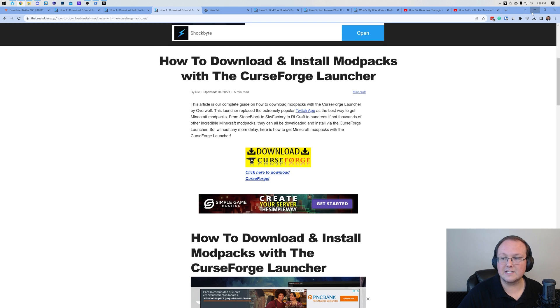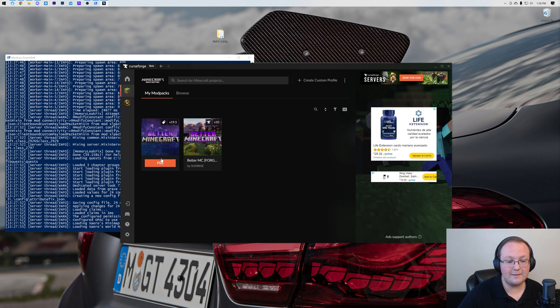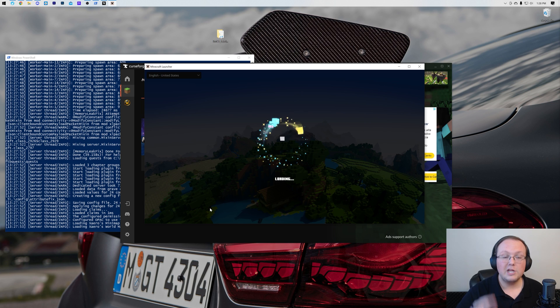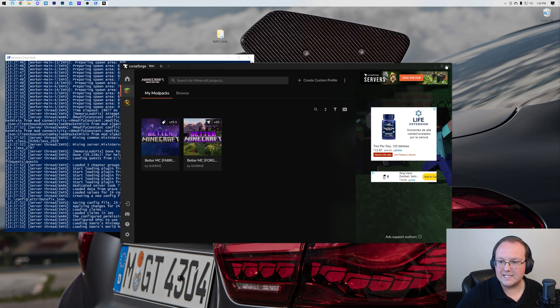Once the CurseForge launcher is open and installed, you'll need to get Better Minecraft 1. Search BMC1, and grab the Fabric version. Click the Install button — it will install and appear on your My Mod Packs tab. Click Play to open the Minecraft launcher, then click Play again. It will launch Minecraft with all the Better Minecraft 1 mods installed.